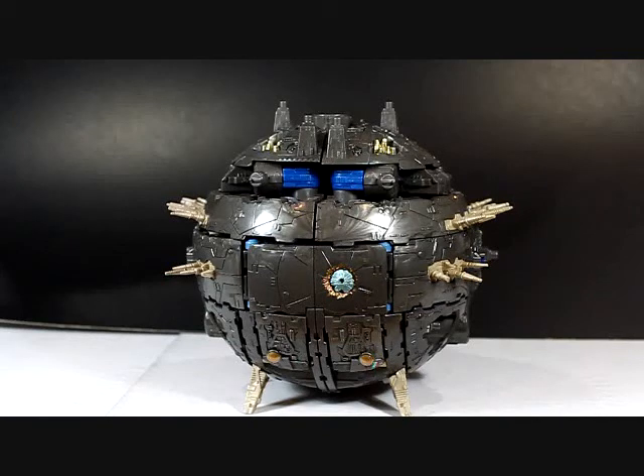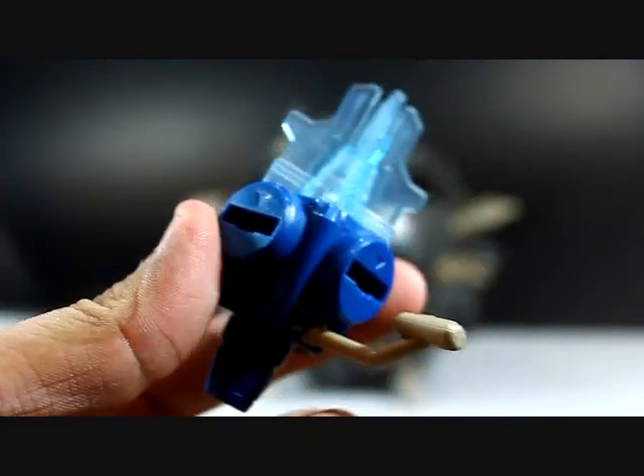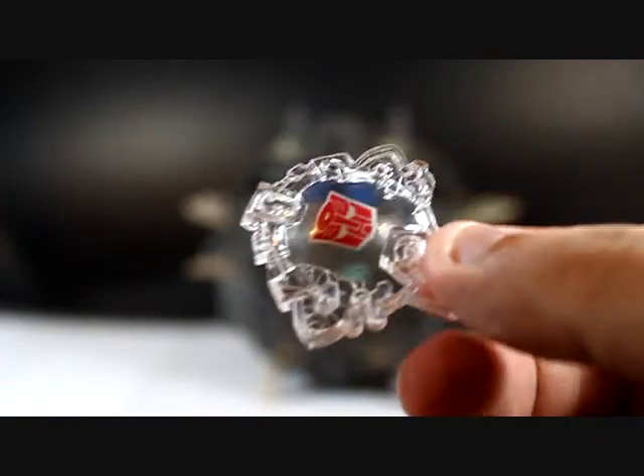I would still accept him in this color because I don't have a Primus yet. Also came with Primus is his Omega Lock, just like in the show Galaxy Force, and also his sub planet keys. This is a transparent planet key which is very nice.